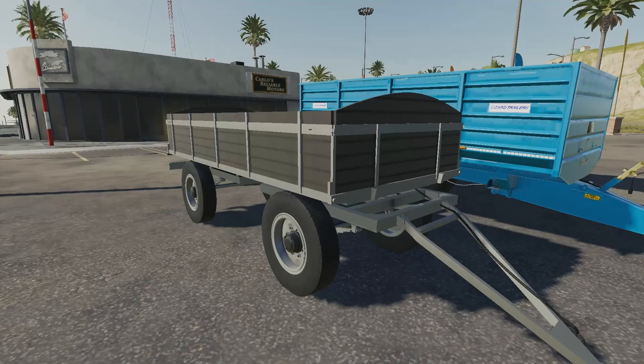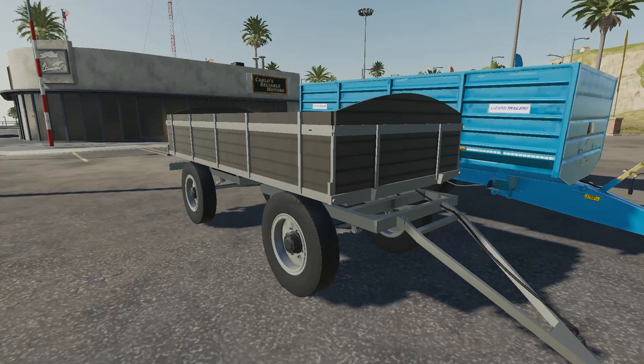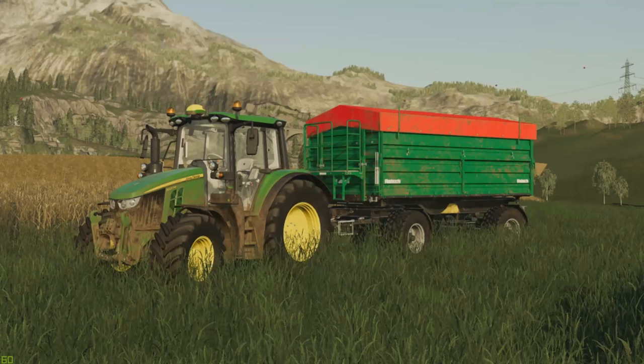Moving on to updates for all platforms. Your first update for PC: we have the Rishish RD-180. Price of $26,500 and capacity of 17,200 liters. The change log is version 1.0.1.0 — fixed weight and fixed capacity.